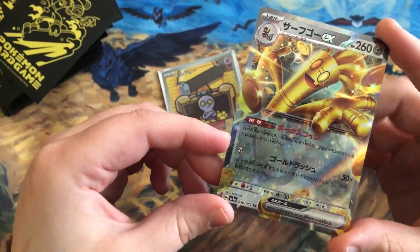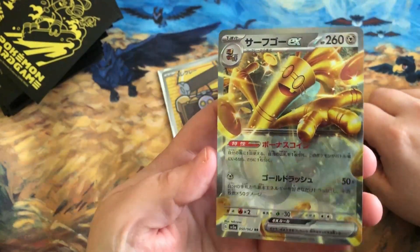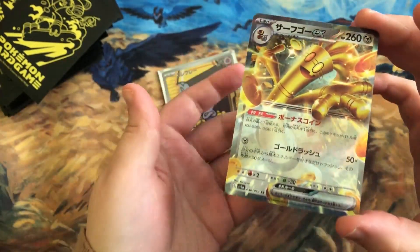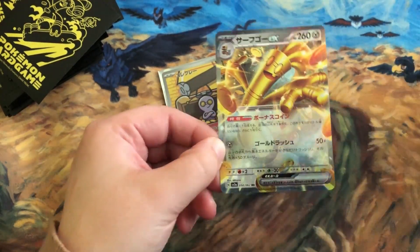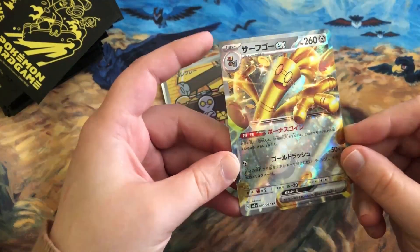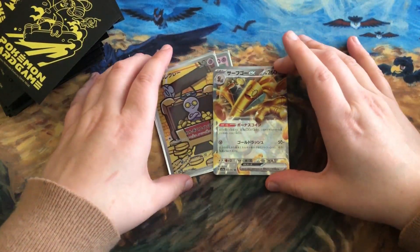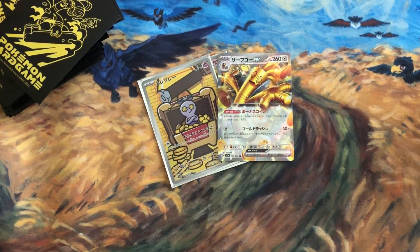Gold Dango has an ability where you can draw a card each turn, and if it's in the active spot you can draw two. This is excellent draw support. It's a Steel type requiring Metal Energy, and its attack is also great — 50 damage for each energy discarded, and it can be any energy type.